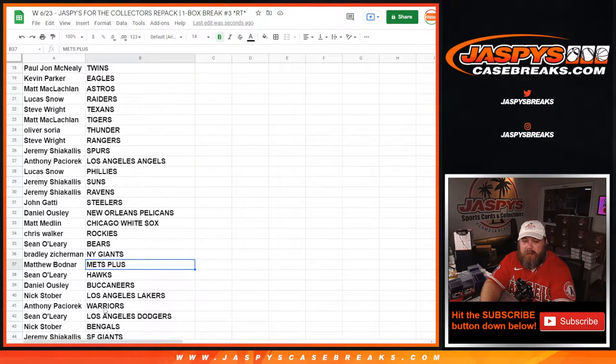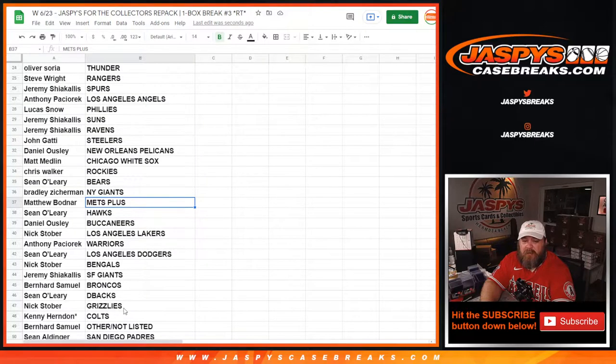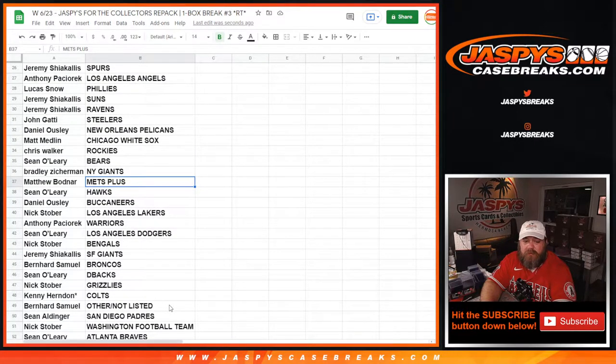Nick Stober — Lakers. Anthony Passiorek — Warriors. Sean O'Leary — Dodgers. Nick Stober — Bengals. Jeremy Sciacalas — Giants. Bernard Samuel — Broncos. Sean O'Leary — Diamondbacks. Nick Stober — Grizzlies. Kenny Herndon — Colts. Bernard Samuel — Other/Not Listed.